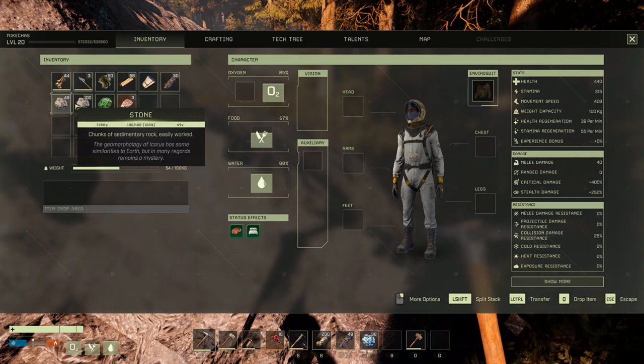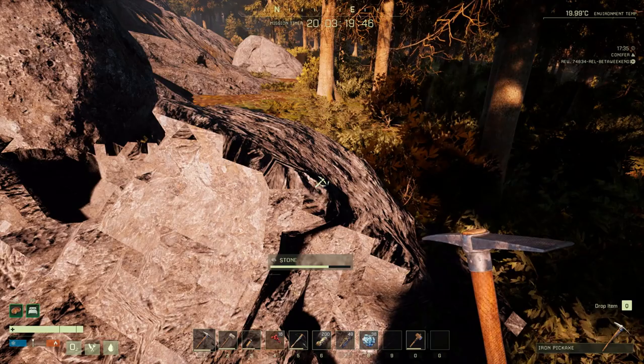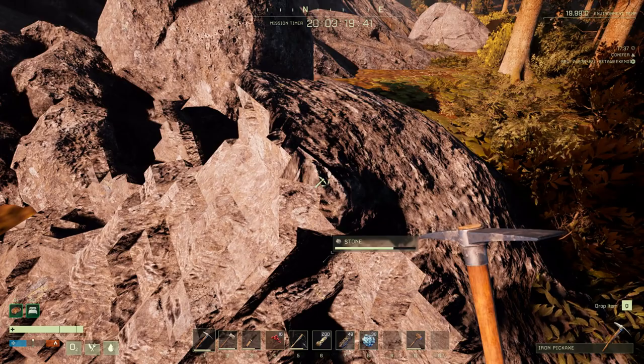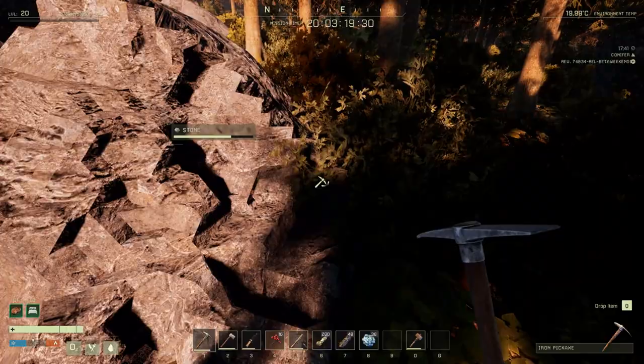So you can see I have 149 stone. Just keep an eye on the top left — whenever I hit the node the XP will be a little different. That's 4500 XP and I've just collected about 100 stone in one hit.